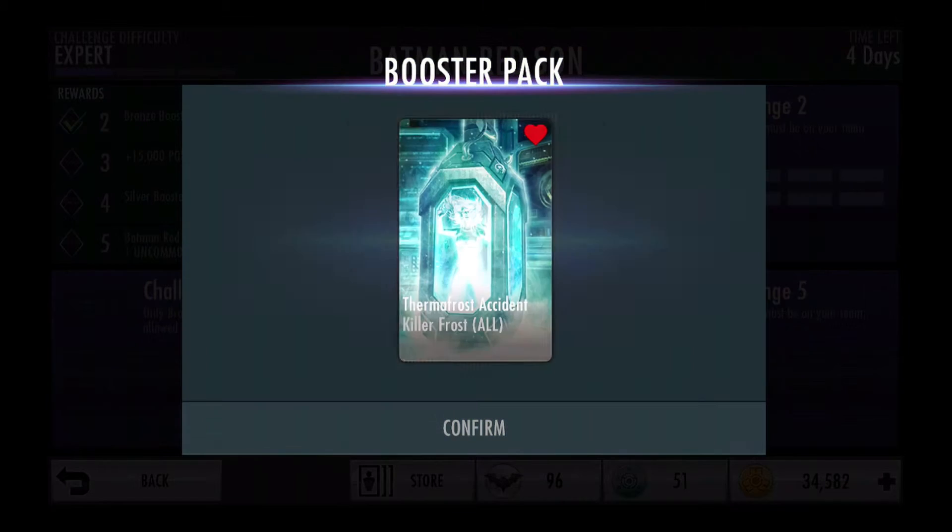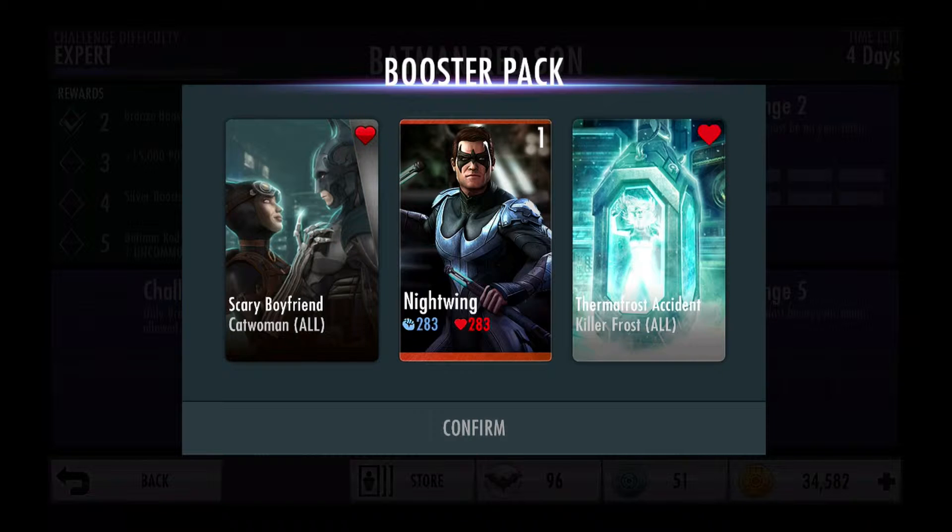In this pack I unlock a bronze Nightwing with 283 attack and 283 health, a Scary Boyfriend — which is the 10% health increase for all Catwoman cards — and the Thermofrost Accident, which is the 10% Killer Frost health increase.